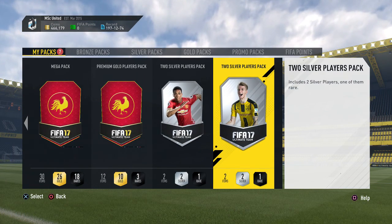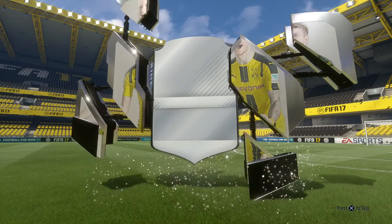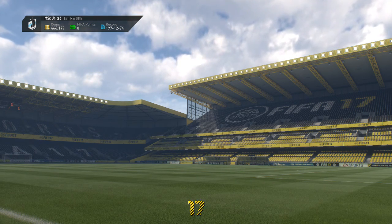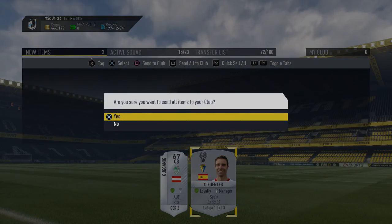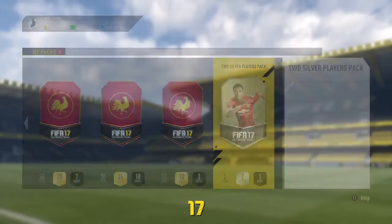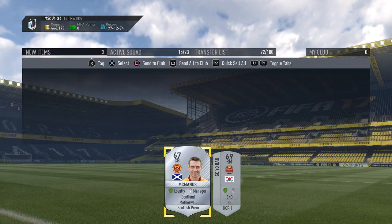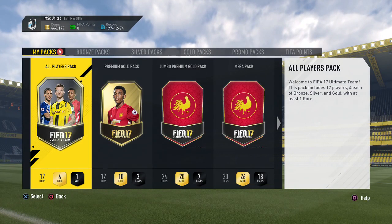I also have two silver players packs from the bronze pack method, so they're basically free. Let's see if we pick anything decent — even if we don't, these packs cost nothing. We get a Bundesliga 2 player and a Spanish second league player — nothing too exciting. Then in the second silver pack we get a Scottish Premier League player and a Korean player. Since I didn't have them yet, I'll just take them.